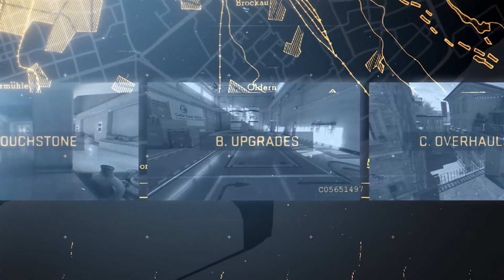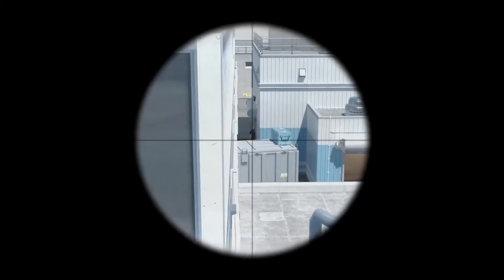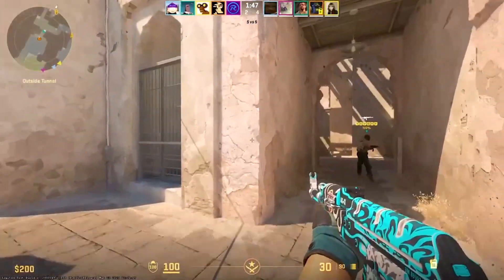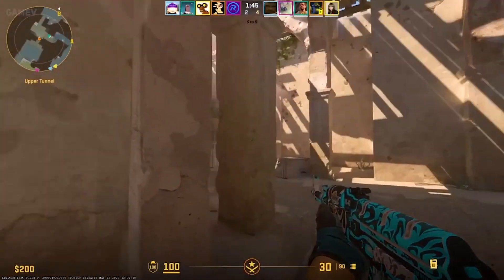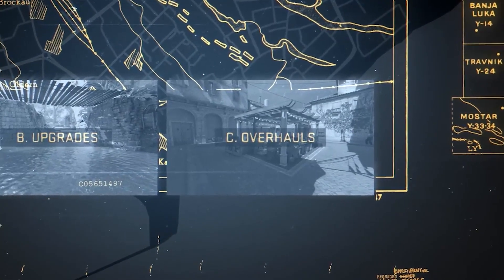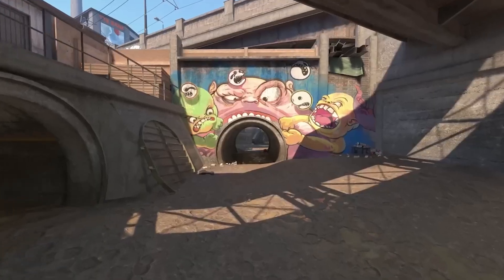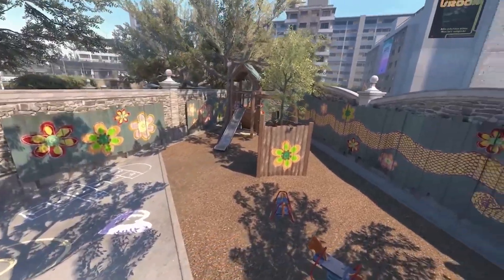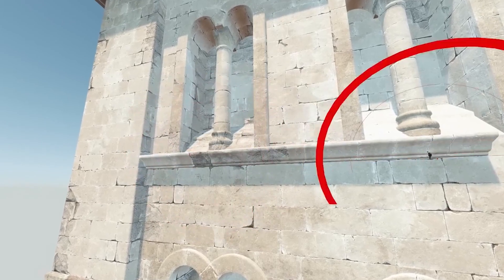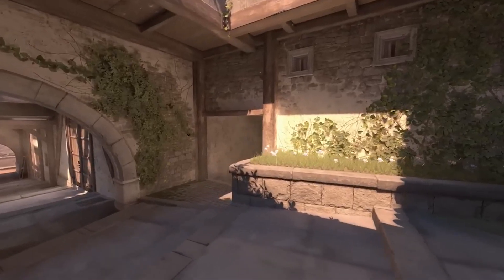Upgraded Maps will have more visual improvements such as more realistic materials, lighting, and reflections. One example is Nuke — you can see the difference between how it looks in CSGO compared to CS2. And finally, Overhaul Maps — such as Overpass — will be built from the ground up, replacing all CSGO textures with more modern visuals. The maps are essentially the same in terms of gameplay, but you'll see very different sceneries, with the same layouts played out in the same way.